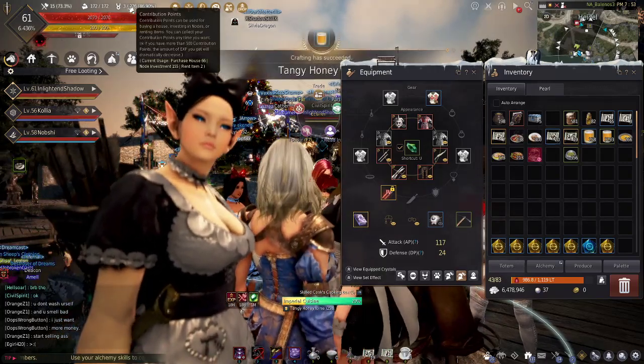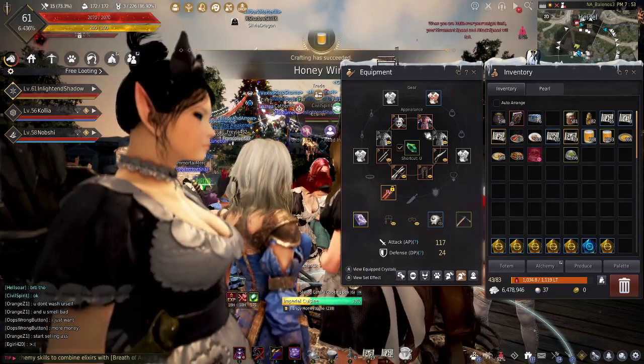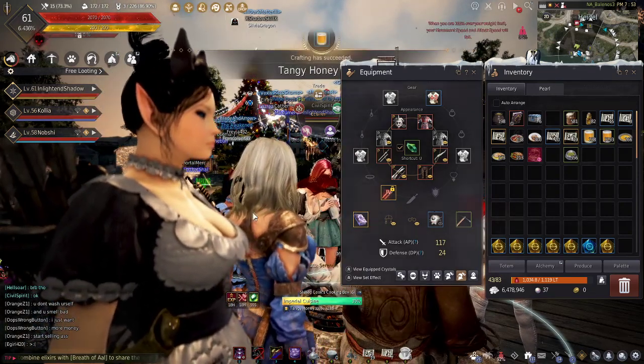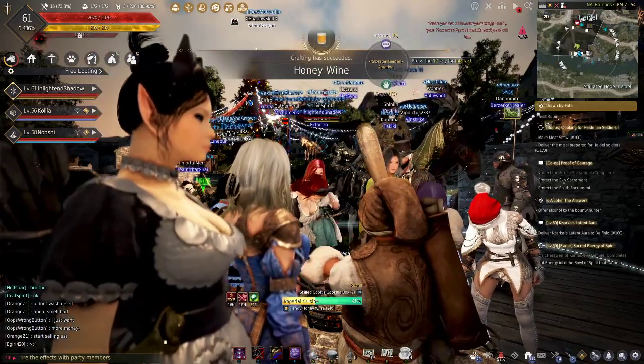Contribution points affect how much you can sell to a vendor like the imperial crafting vendor. The more you have, the more you can sell obviously, and the more profit you'll get.